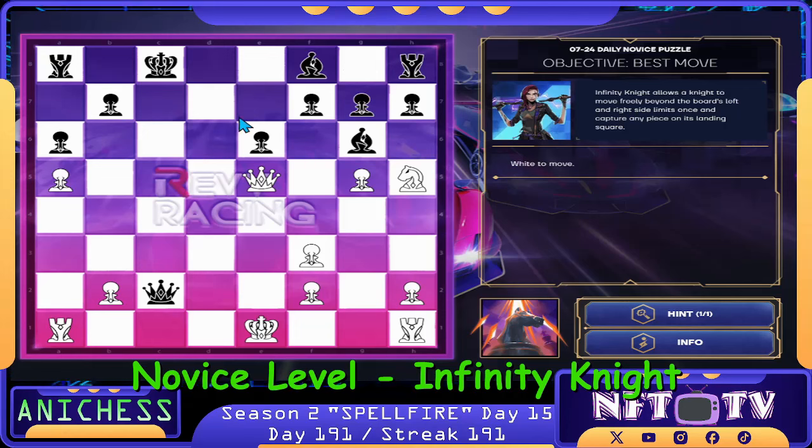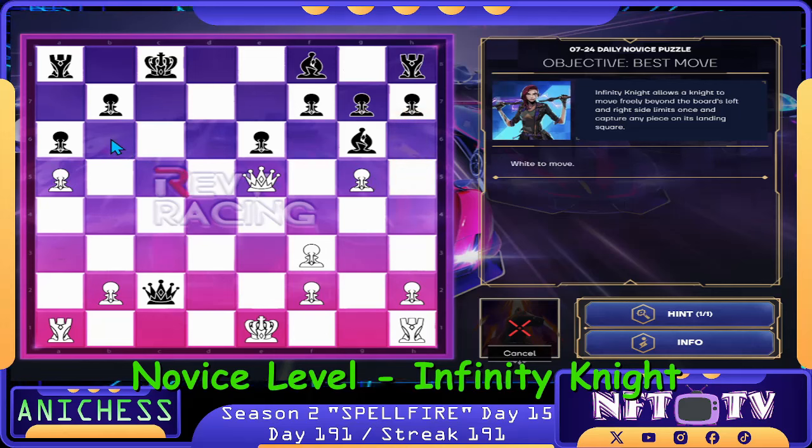Here's the opponent's king. Our Infinity Knight is applicable to this knight only. It can jump here or here. If we go here, we can fork that one — that's a Material Objective — or we can try to checkmate here. Our first move: Infinity Knight Spell to our knight in H5, we move to B6. Check. That's correct.